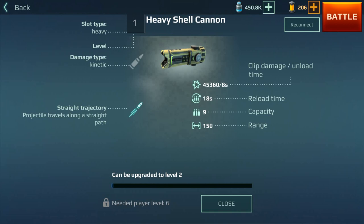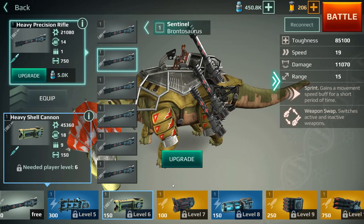The heavy shell cannon is similar to the light version — like a shotgun. The reload time is 18 seconds, which is pretty high, but it's a potent weapon with great damage and range, though it's better up close. If you want a good mix of weapons, this is probably the best for close range. I'd recommend it if you have a quick dinosaur that can carry heavy weapons — just run in, shoot guys in the face, and run away.